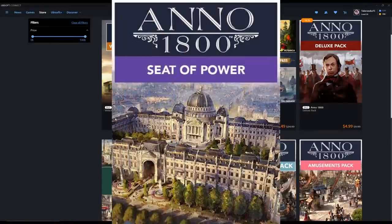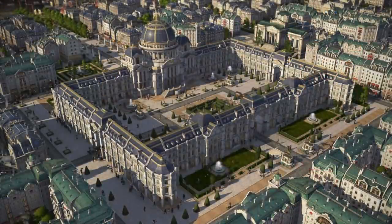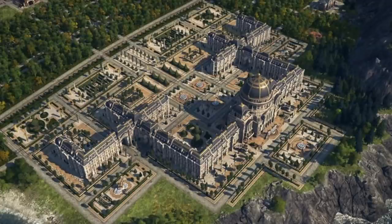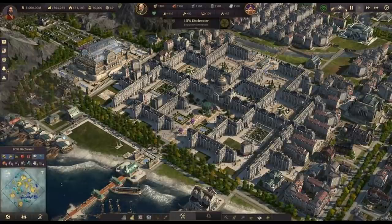Last but not least on my list is the Seat of Power. This one might be a little controversial, but the Palace is absolutely amazing. Having all those different policies and even just the base departmental effects from the Palace is very useful. The Department of Welfare, for example — not even the policy, just the base effect — extends the range of public services. That means you need fewer schools, variety theaters, universities, and power plants. They do increase the range of power plants, which is really big especially on an island like Crown Falls in the Sunken Treasures DLC where you have a lot of space to cover with electricity.